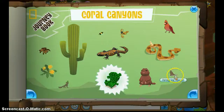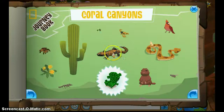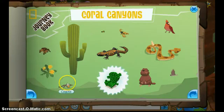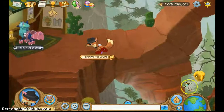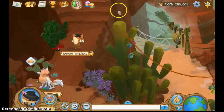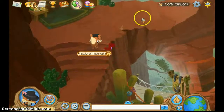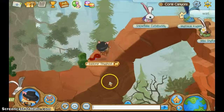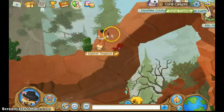Which one should we do? We did the Woodchuck, the Rattlesnake, and the Gila Monster. How about the bee? Right there — right there is the beehive.